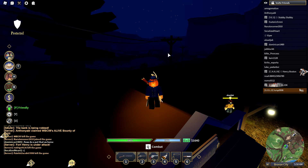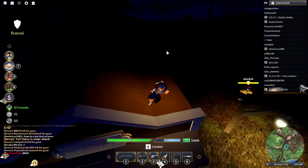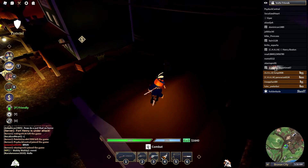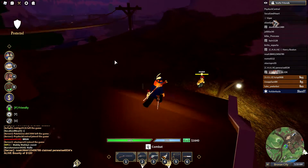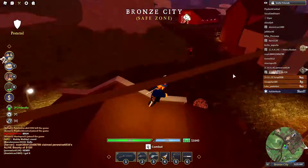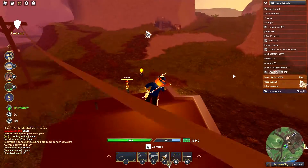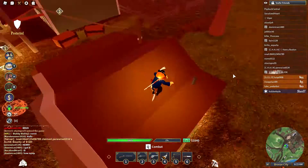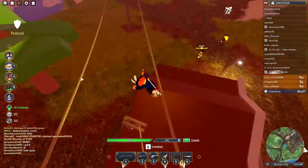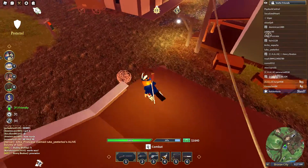You invite people and some factions end up controlling a whole server. Also, if your faction members are on a different server, you can join their server directly through the faction menu, as long as you're in the same faction. Sometimes factions just die off entirely, but it's an easy way to play together.